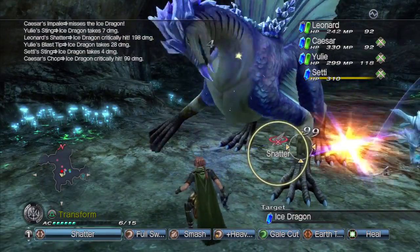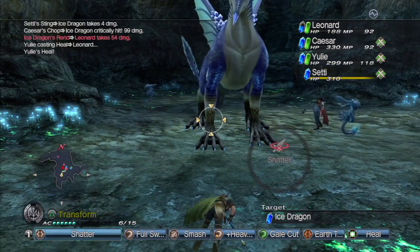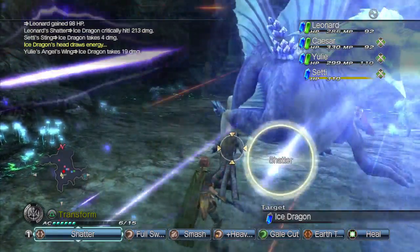200 damage. I lower my HP the more damage I do. The problem is Yuli's such a good healer now that she would never let me get low. But I did just do a 213 crit, which is nice.